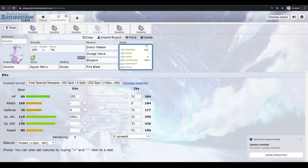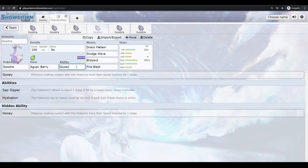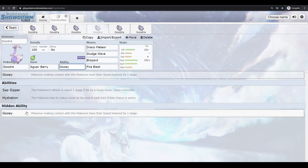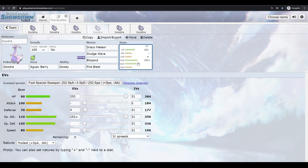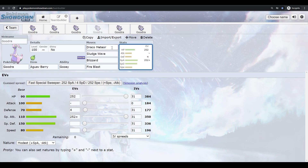A Dynamax Goodra set could run Draco Meteor, Sludge Wave, Blizzard, and Fire Blast for Ice and Fire coverage — hitting four-times effective targets. Max HP and Max Special Attack with a Liechi Berry works well because you're so bulky. With high Special Defense you'll take almost no damage from special hits while Dynamaxed, and physical hits won't do a ton either. There's a good chance you'll get below one-quarter HP to activate the berry, especially with no four-times weaknesses. Gooey is good here too — if you take a physical contact move, you'll lower their speed and likely outspeed them afterward.